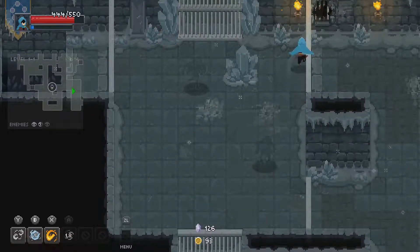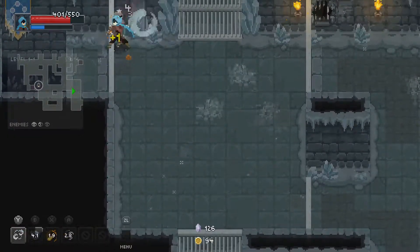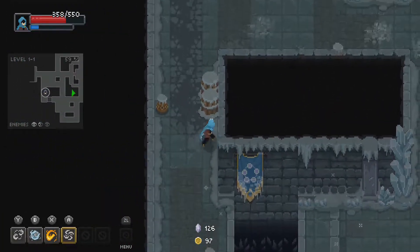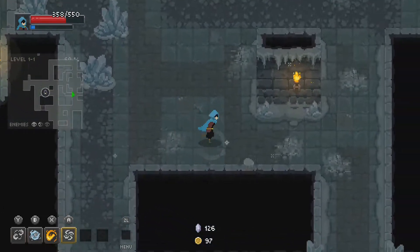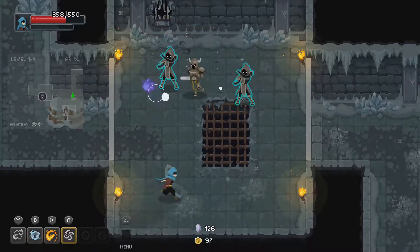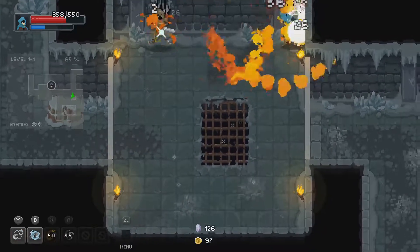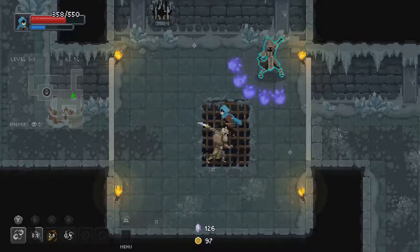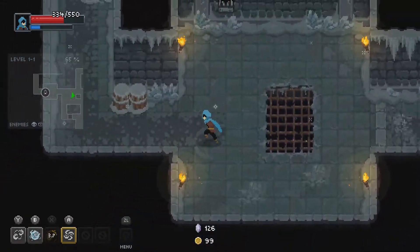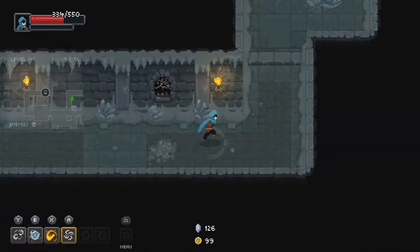We got two secret enemies - put them together, push them away. He's still slashing me somehow. 60% so far, here comes another group of idiots. Cannot stand these wizards. 24 damage and you only have 550 HP. It's all ridiculous.